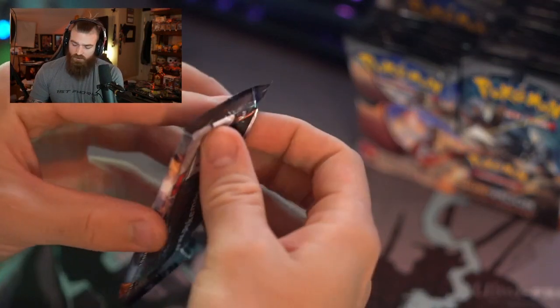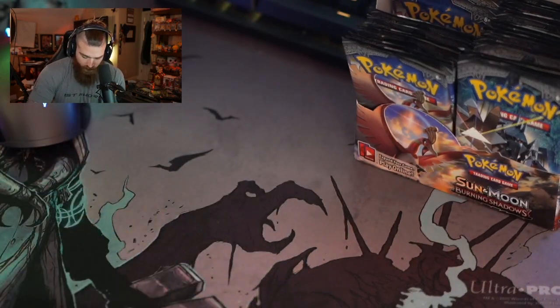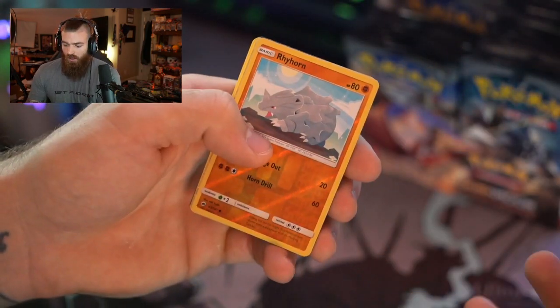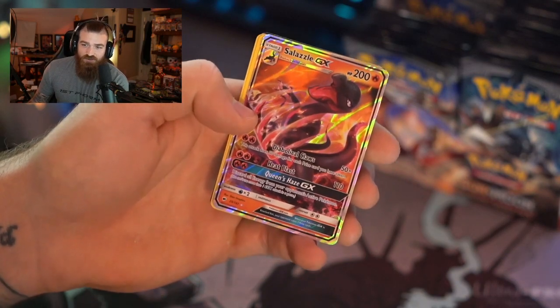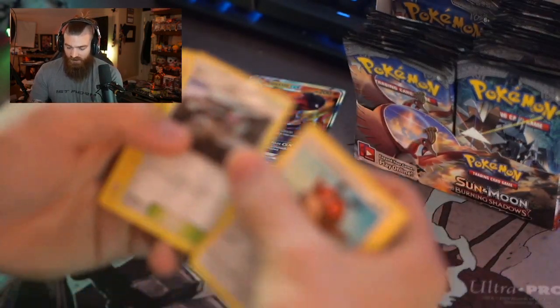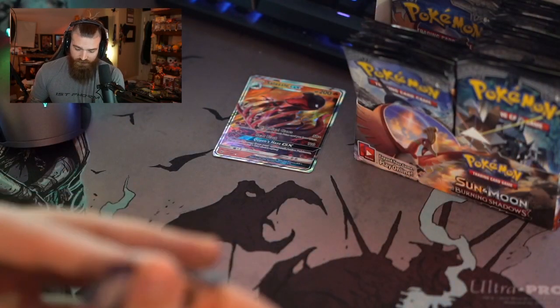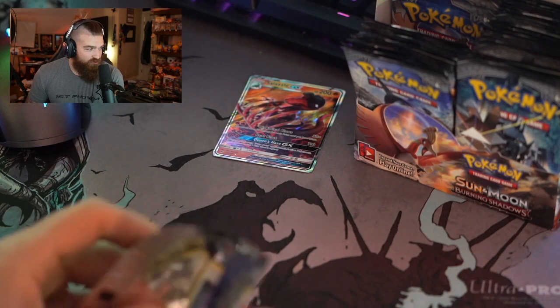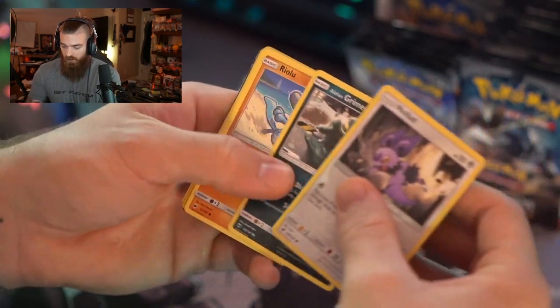We're on pack number four. I'm super excited about this channel — I think it's gonna do really well. I love Pokemon and I know there are people out there who love it too. We got a little Hoothoot, Tangela — oh, we got something here! Reverse holo — and a Salazzle GX! Wow, look at that! That's cool. Let's set it over here so you guys can see it. Beautiful card — that's our first big pull. Salazzle GX, let's go!